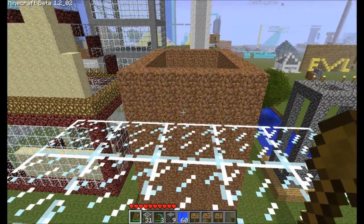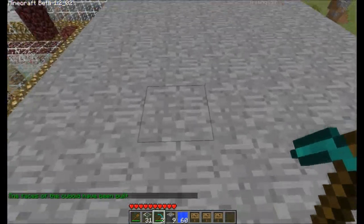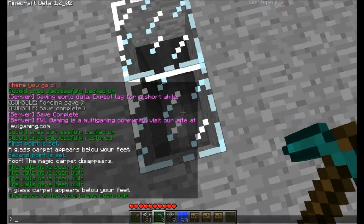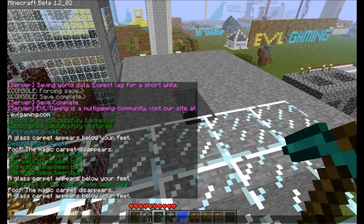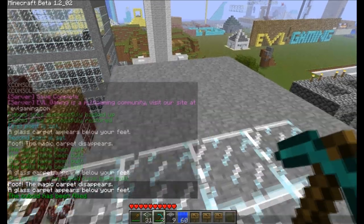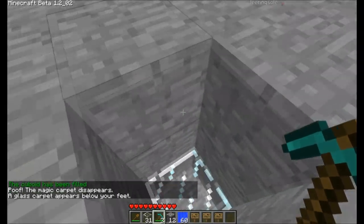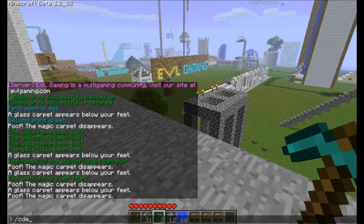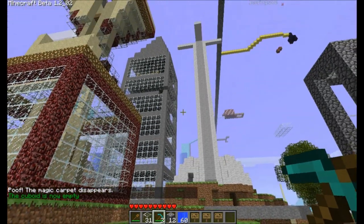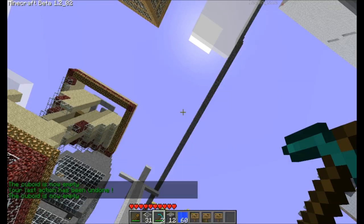Now if I want a hollow cube, I can use slash cfaces — do 1 — and now we've got basically a big hollow cube. I can also do slash cfill with 1, and now this is entirely filled with stone. And then of course I can do cdelete to completely remove all of it, or use slash undo to bring it back. We'll keep that deleted for now.